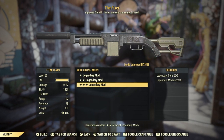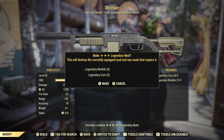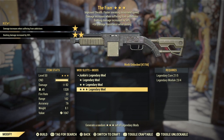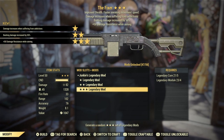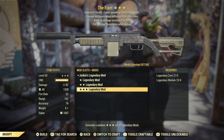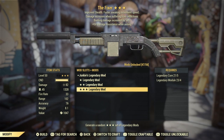Another day, another set of Fixers to craft. RNG has not been good — bashing damage on a junkies. As I said before, bashing damage is getting out of here immediately — scrap and/or re-roll.